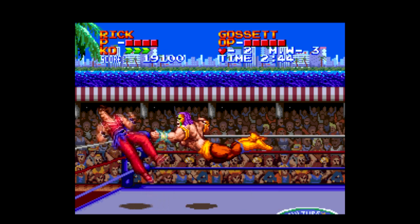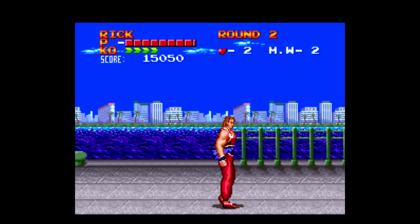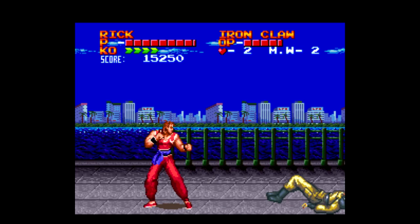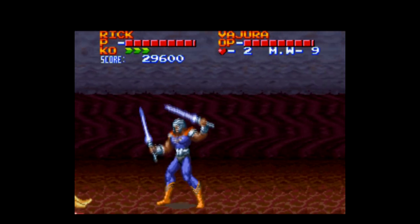Ultimate Fighter is a really interesting game for a lot of reasons, especially in that it blends together different genres to create one cohesive playthrough — well, kind of. That's what it tries to do anyway, and developer Culture Brain has a history of that, dating back to their Super Chinese series known in the US as Little Ninja Brothers, Ninja Boy, and later Super Ninja Boy, which combined typical beat-em-up action with RPG elements.